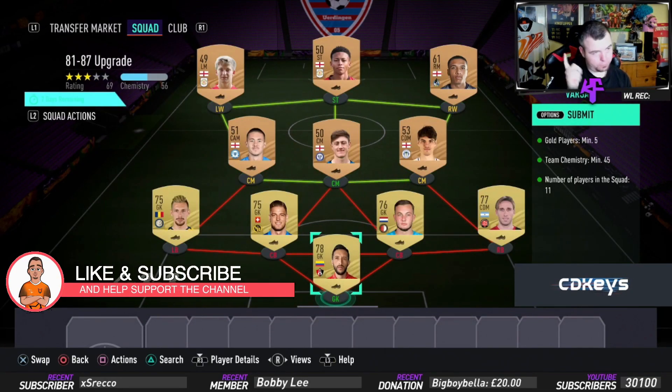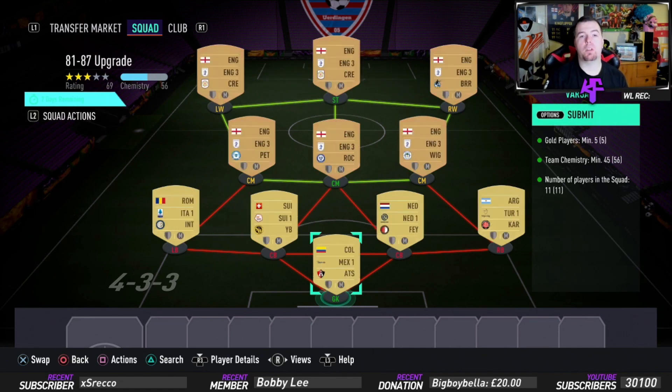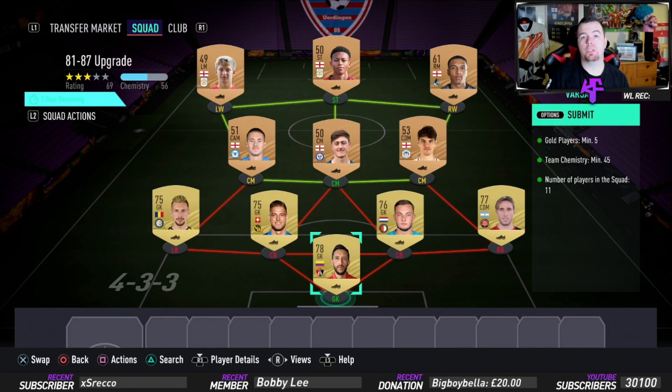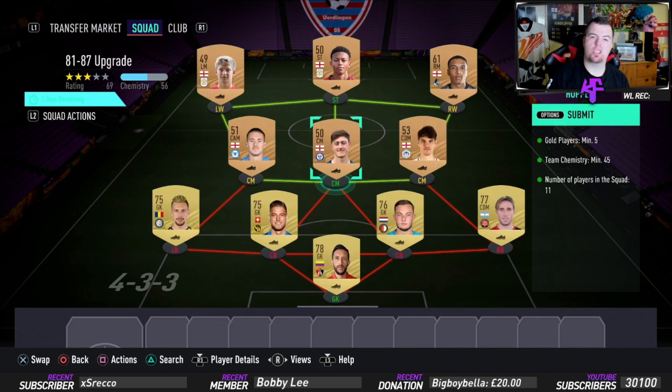This is the cheapest way you can possibly do it, especially given how much gold players cost at the moment. I've picked up all these players on bids. As you can see, there are no links, so you need five gold players. You can see the manual goalkeepers — there are no links with them, so you can throw in any gold players. Team chemistry of 45, around 56, no position change or loyalty, just strong links and 11 players in the squad.